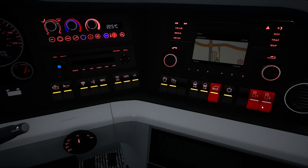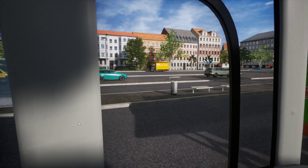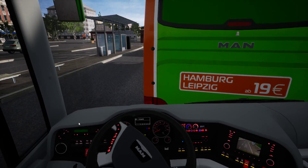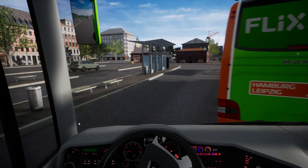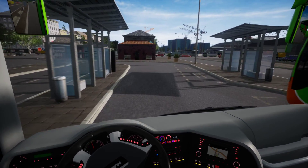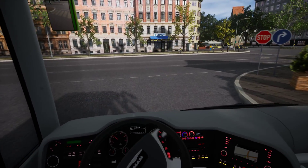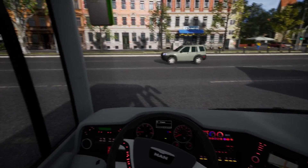Hallo und herzlich willkommen bei FlixBus. Wir freuen uns, dass ihr an Bord seid und wir gemeinsam unser heutiges Reiseziel ansteuern. Hello and welcome to FlixBus. We're glad to have you on board. The wearing of seatbelts is compulsory on board the bus. Free Wi-Fi — simply log on to our network. If your battery runs out, no problem — many of our seats are equipped with power outlets. If you would like to book your next journey, simply download our app.